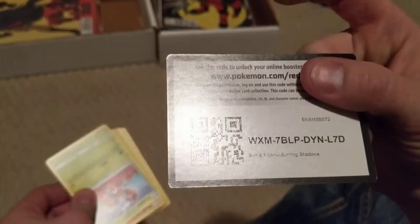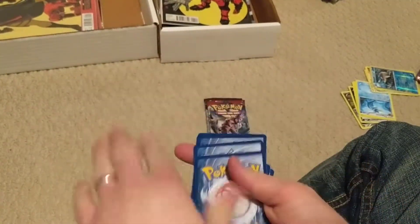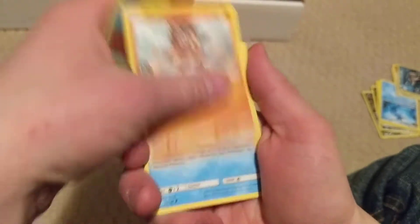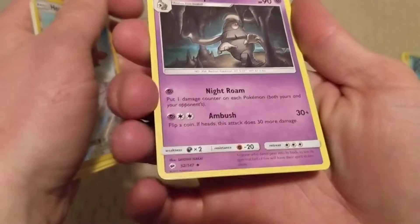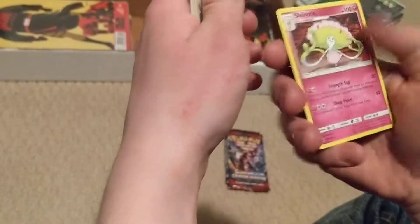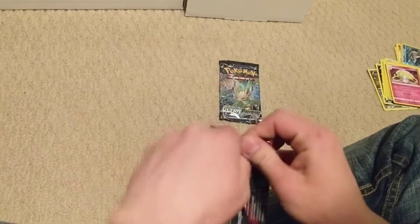Code card. Got Lady Bah, Mudbray, Horsey, Venipede, Sandygast, Hoot Hoot. That must be our... wait, that's an uncommon. Do these not even come with a rare? Oh, there's our rare — Shenotic. Epic fail.